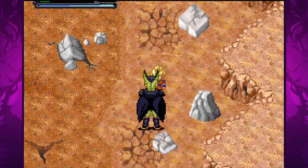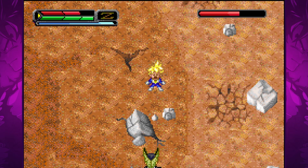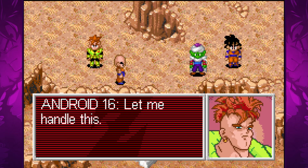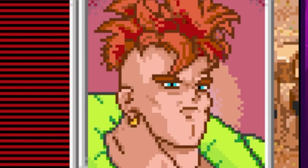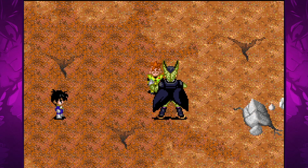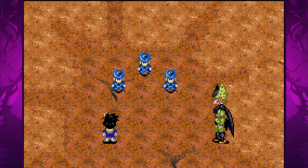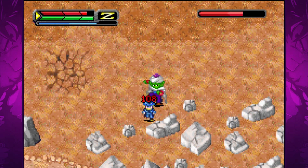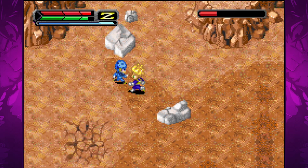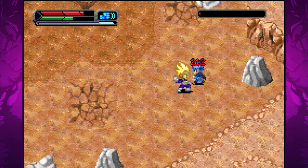Goku gives up and decides to send his young son out to fight — father of the year. The fight plays out pretty much like all of the others. Android 16 tries to stop Cell by blowing up the bomb inside of him, but unfortunately it has been removed. Cell then summons his children to take out the other Z fighters in yet another bunch of easy fights. We do get to fight with all of the other characters, which is a really nice touch giving all of the characters a bit of a spotlight during the climax of the game.